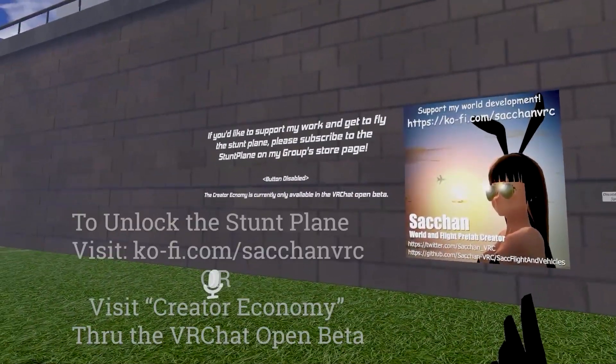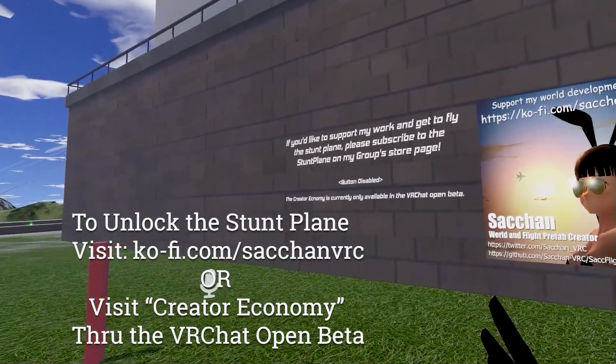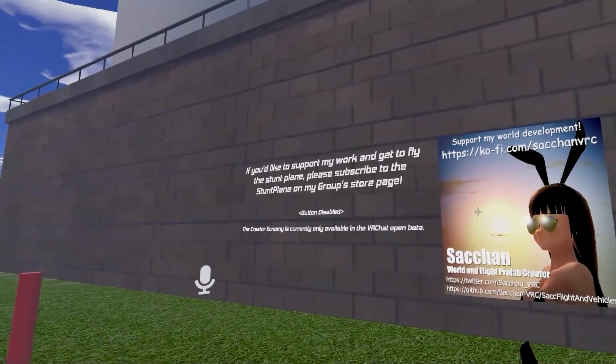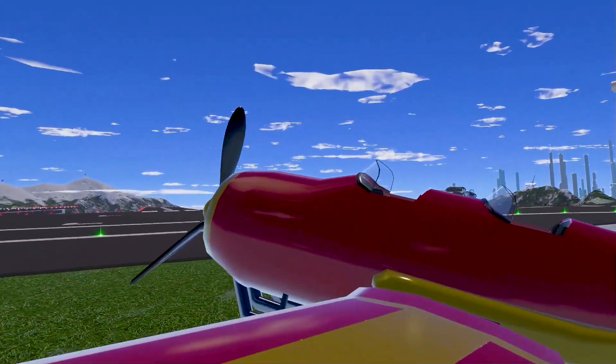To unlock the new plane, visit Suchan's website at ko-fi.com. Apply for a membership or go through the Creator Economy that is available now in VRChat Open Beta. You can purchase it at the Groups Store page. So everyone, come check out the new Stunt Plane in Test Pilots.